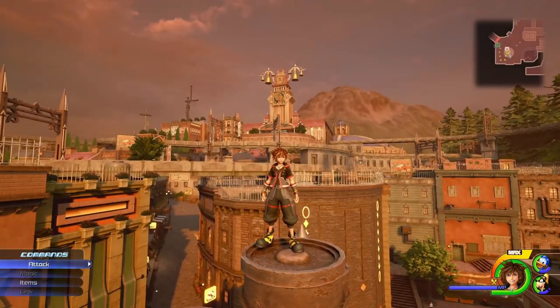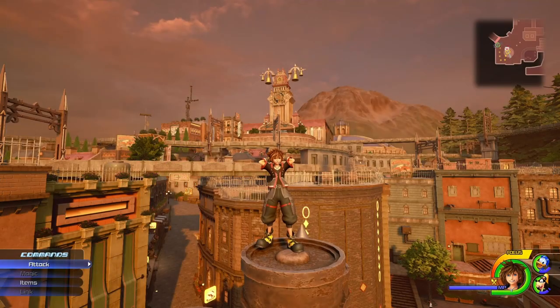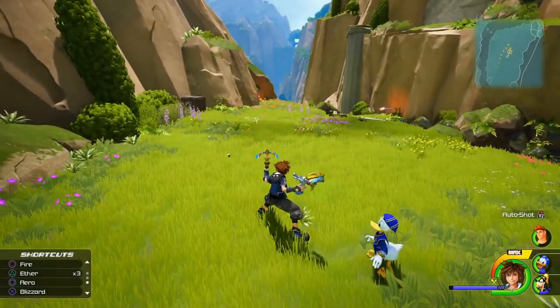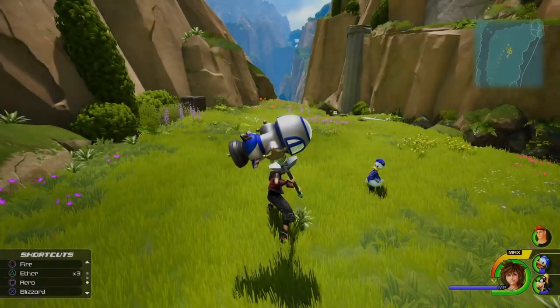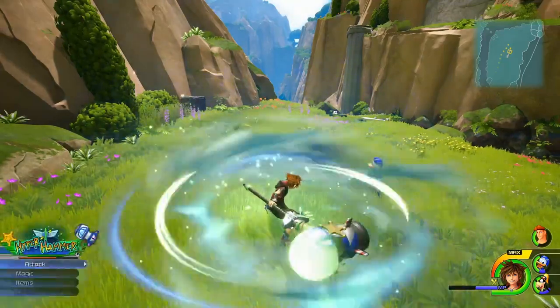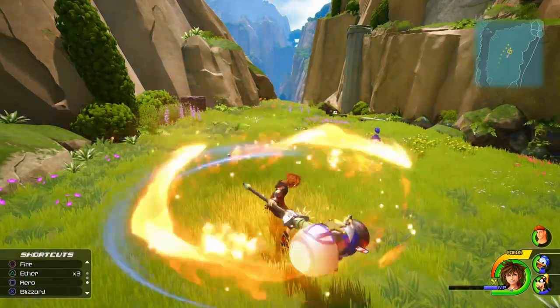You thought magic was over? Remember Keyblade form changes? Some form changes, like the dual Aero guns, change how magic spells work. With the guns, you can shoot magic as projectiles — even Aero and Thunder. There's another form change that will make every spell an AoE spiral, just like how Fire in Kingdom Hearts 2 works, and this applies to all the different spells. Now that you know the secret of magic, go have fun!